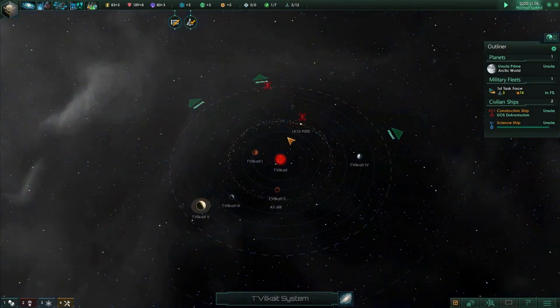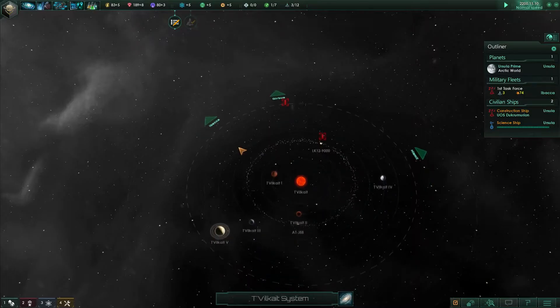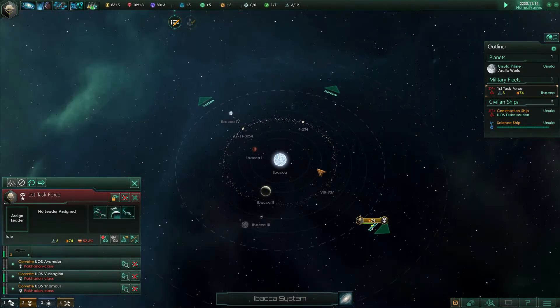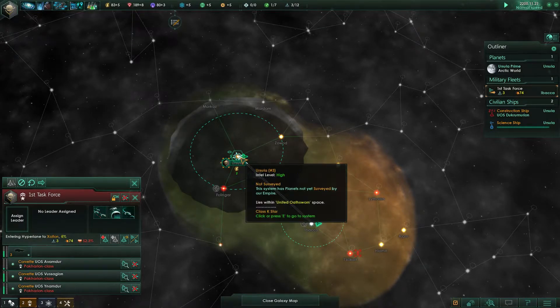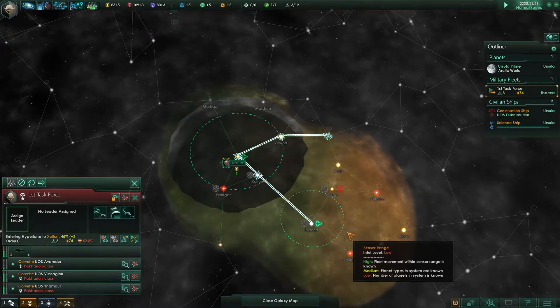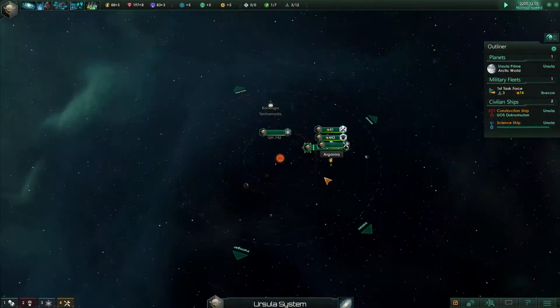We've just escaped. We know that these two systems are both hostile, so what we're going to do is return to Ursula and head out to some other systems. We don't want to go through the dangerous systems because they'll shoot at us, and that's not very polite.